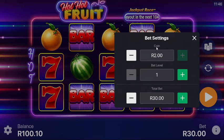As you can see here, we have a coin and we have a pet level. My coin is two rands and my pet level is one. You can see that the bet amount is 30 rands. Because my balance is only 100 rands, I don't have that much, so I have to decrease this — I have to decrease this too — and increase the pet level if I want to have some big wins.